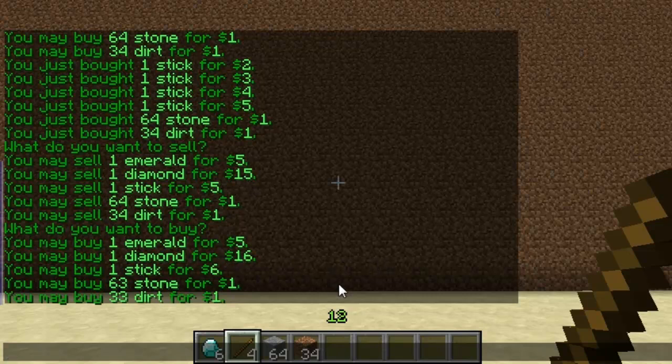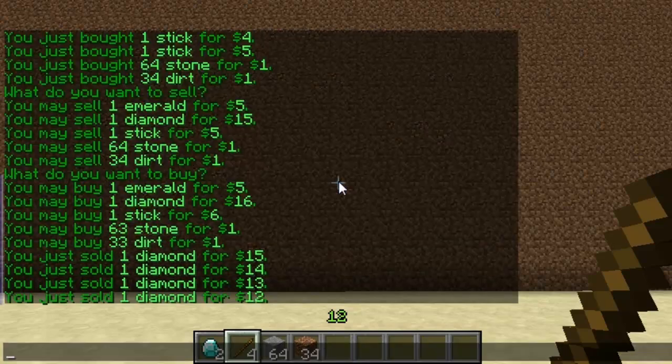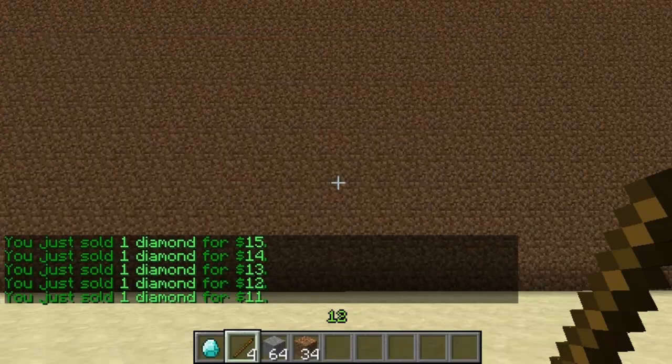So slash sell diamond, then you'll see the price will drop — 15, 14, 13, 12, 11, and then back to the default of 10.